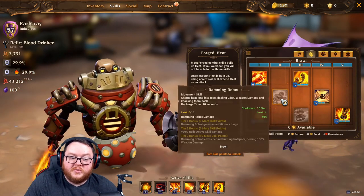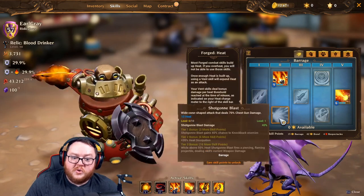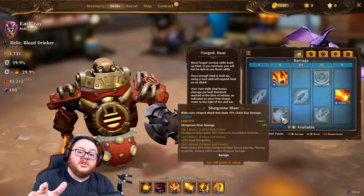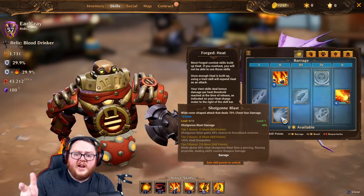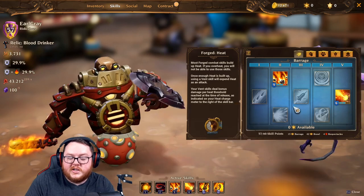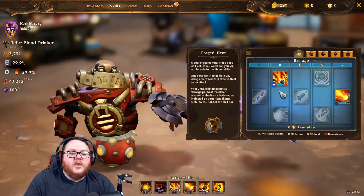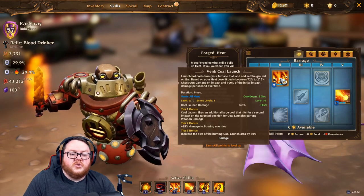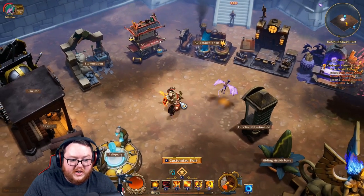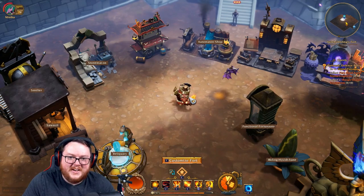At level 5 you have a choice for your movement skill: Ramming Robot, or another vent skill — Coal Launch or Shotgun Blast. Shotgun Blast is a really nice cone AoE, but I didn't use it because it's a ranged skill and I was trying to stay in melee range as much as possible. I do recommend taking Coal Launch, and you're going to want to be dumping heat with vent skills — otherwise skills that generate heat can't be cast.